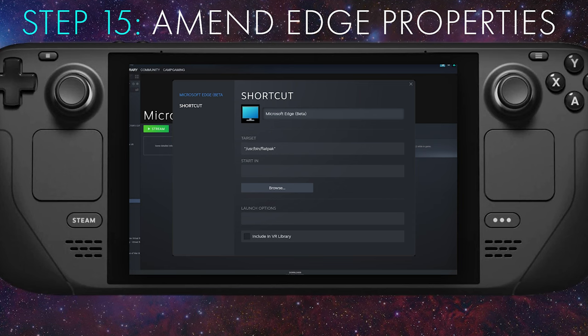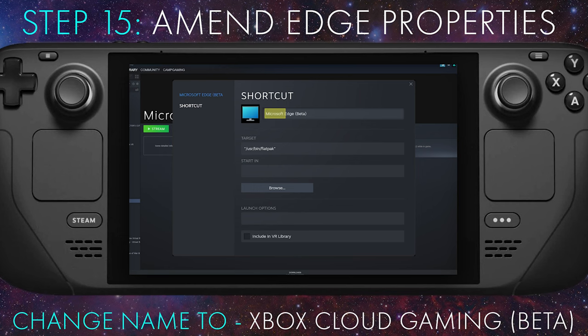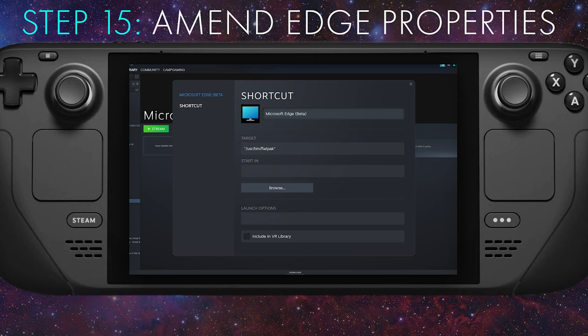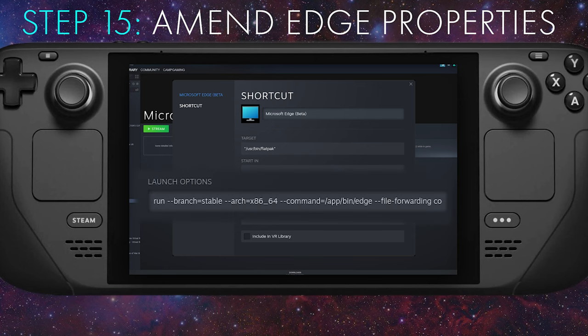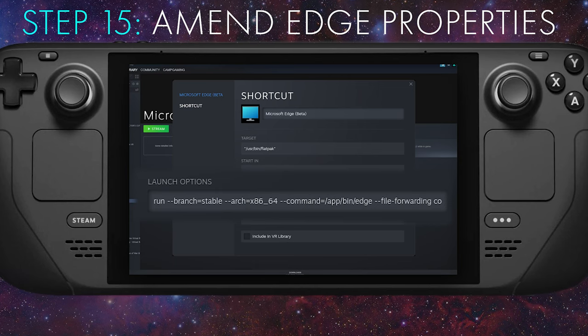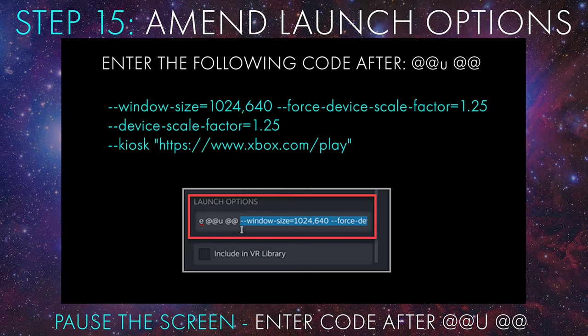Step fifteen: we will make the following changes to the Microsoft Edge Beta shortcut. First, change the name next to the icon to 'Xbox Cloud Gaming Beta.' Next, scroll down to Launch Options and append the following code after the '@@'. Be sure to pause the video again and enter this code exactly as it appears on the screen. Now you can close this window once you are done.